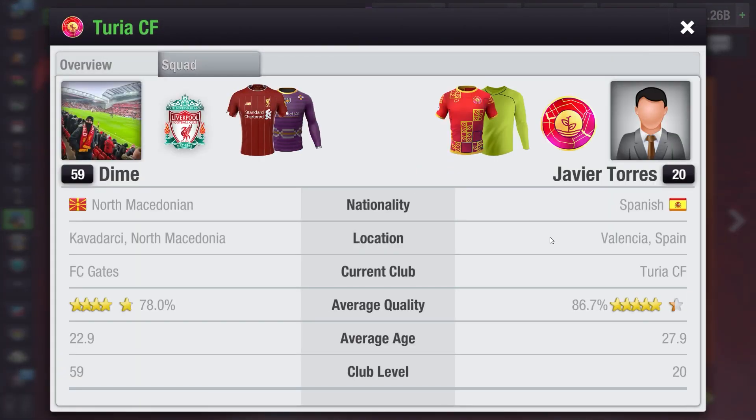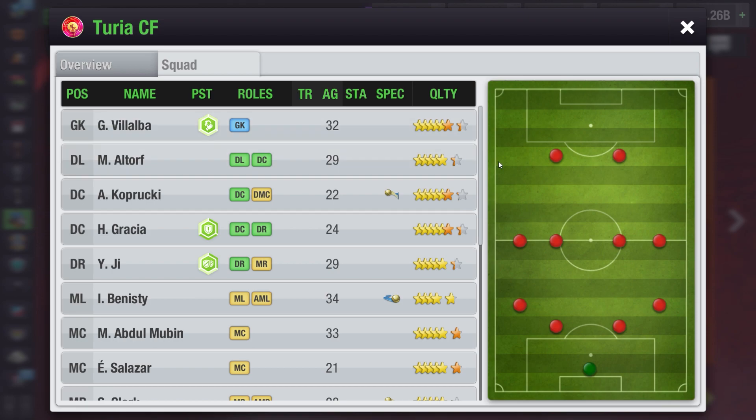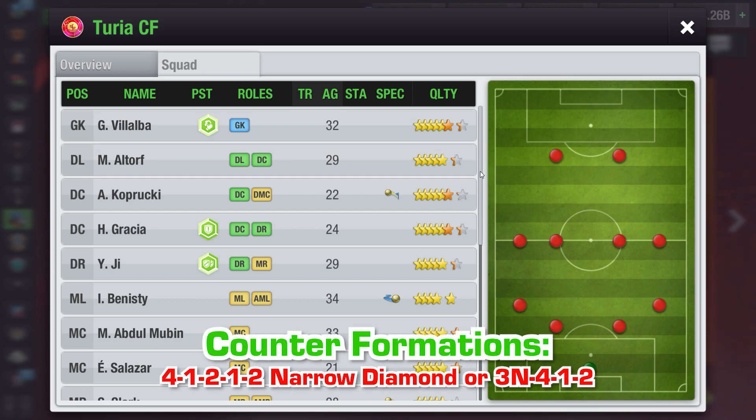For the first opponent, Turia FC, you can use the following formations to counter his formation: 4-1-2-1-2 narrow diamond or 3-4-1-2. Choose the formation that you know how to manage and that you have the players to make work.